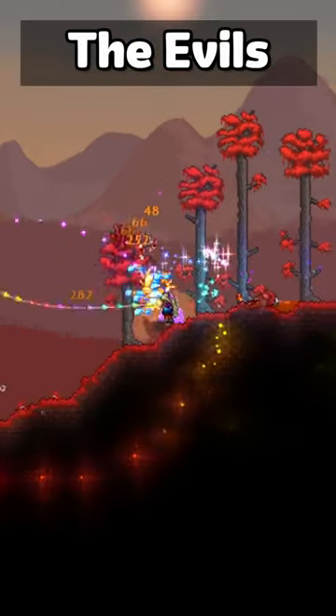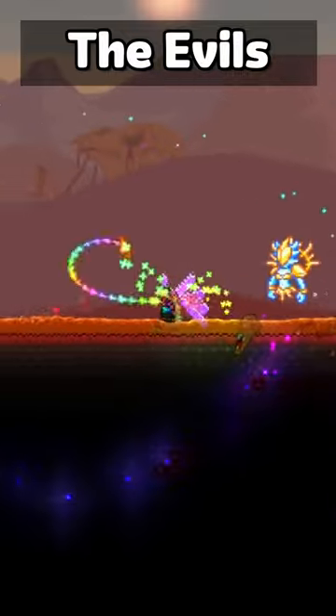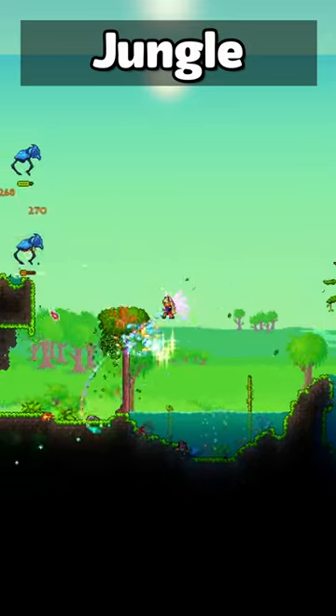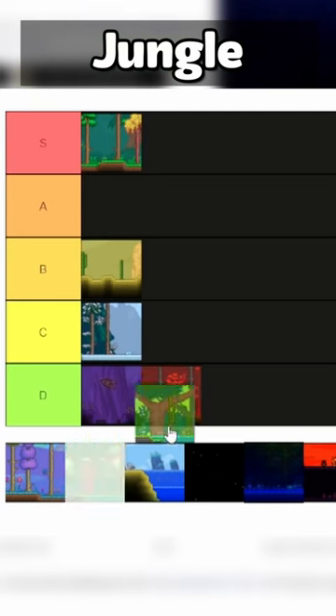The surface Crimson and Corruption don't give anything useful, so unless you're going underground, these are both just D tier. Surface jungle also doesn't offer much besides just strong enemies early game, so that'll also be a D tier.